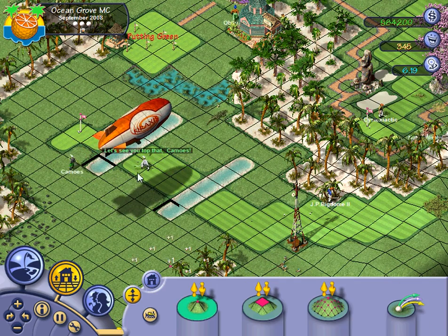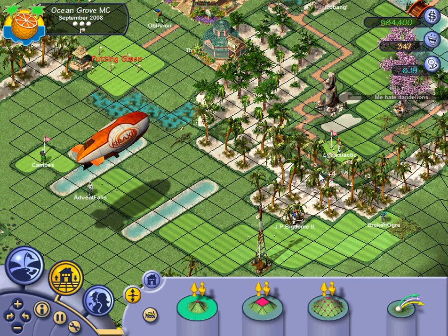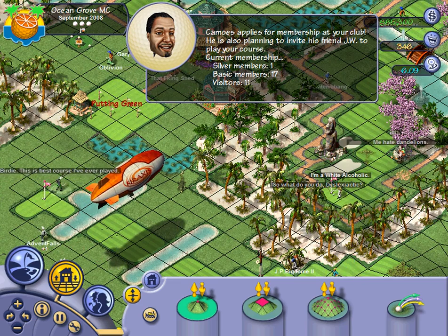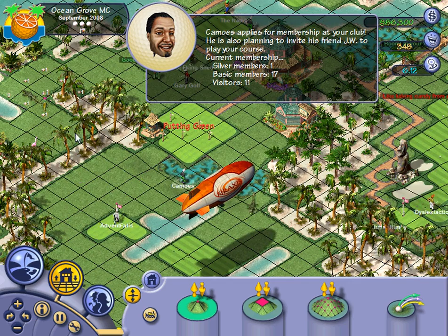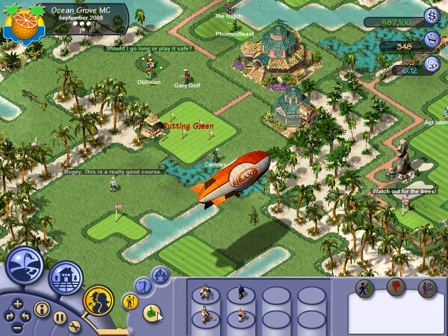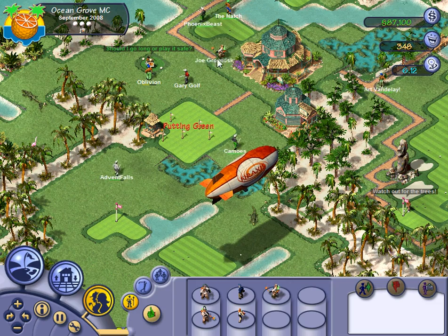I'm going to go ahead and let this blimp get out of the way first and at least fix these graphical glitches. Those seem to come up just about every time you open the game — not a big deal, though. And while we're waiting, I think I'll go ahead and hire another groundskeeper, because we will need a groundskeeper for hole number four here.